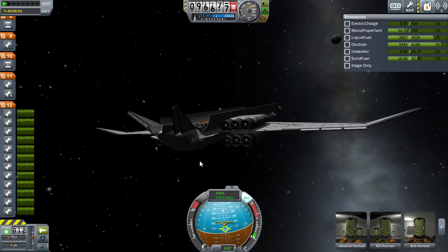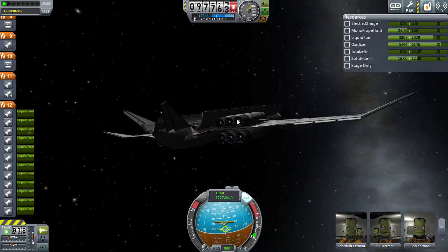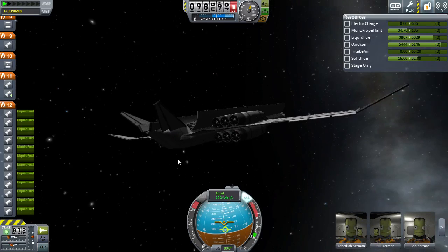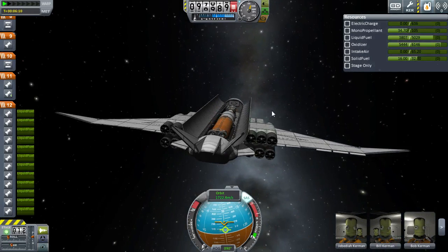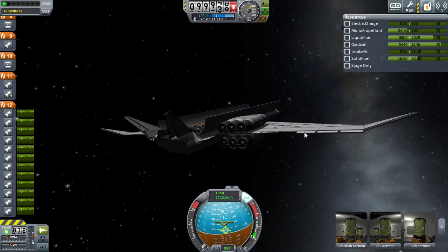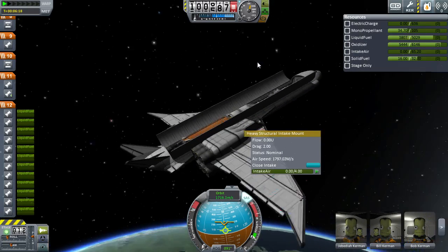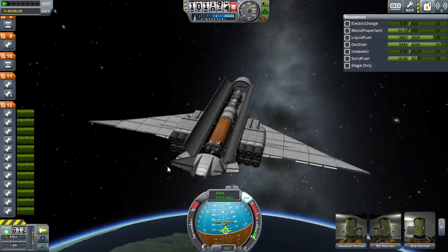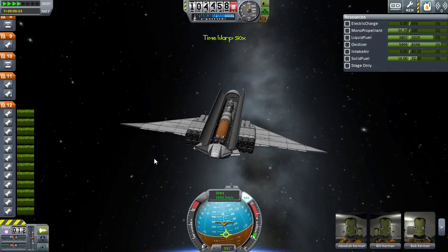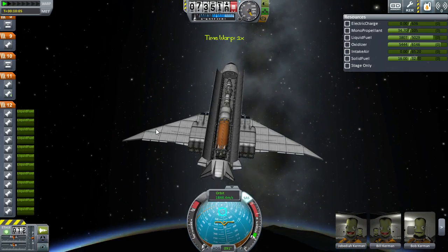Surprisingly, it's not going to be too hard to finish because there isn't much left to do. I just need to take out some of the excess oxidizer, possibly add a little more monoprop, possibly add a reaction wheel, and add some solar panels. I also need to add an action group to close intakes, since right now there's no action group for that. It helps during ascent a little bit, so it's definitely a feature I'd like to add.